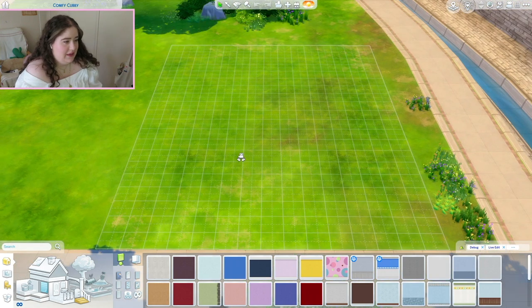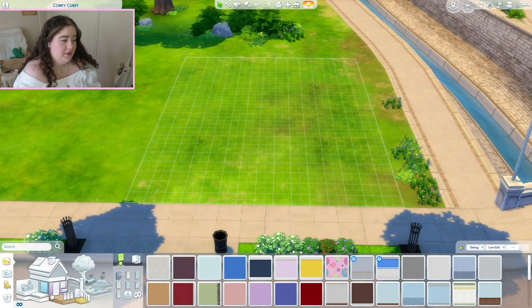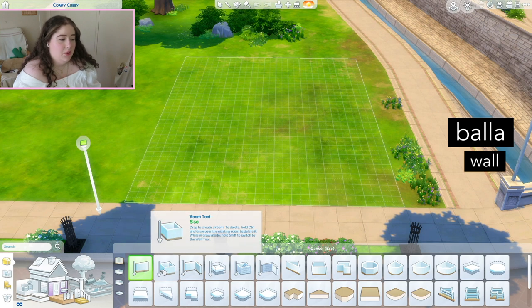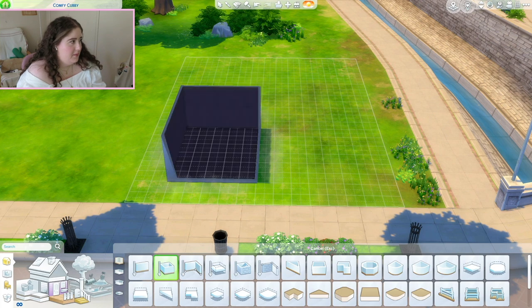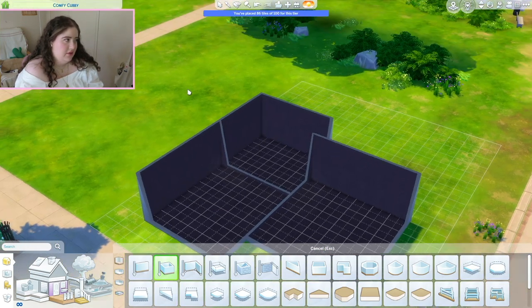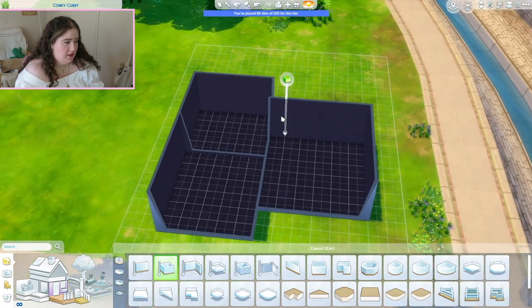The first thing we need for a house is walls. Wall is 'lower', so fortunately I can get walls. A room is 'schulmer', so you can also get a room. I might make the front door here. I might just go ahead and make this a tiny house, actually. That's 86 tiles out of 100 for a tiny room. We'll see how far I get with that.